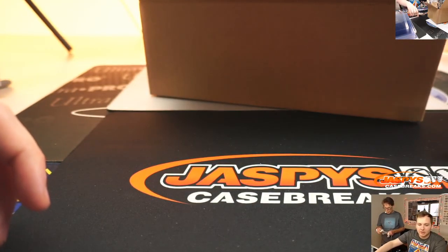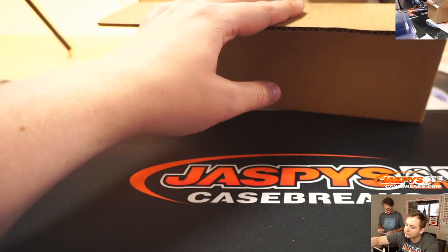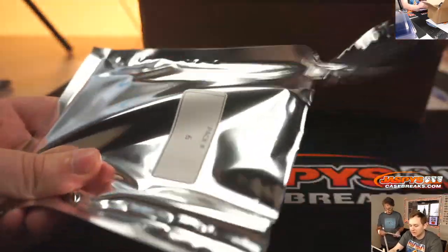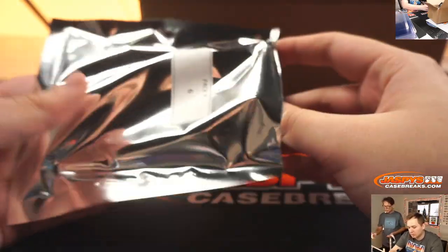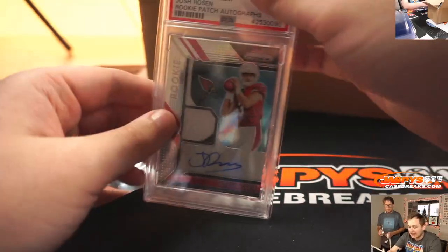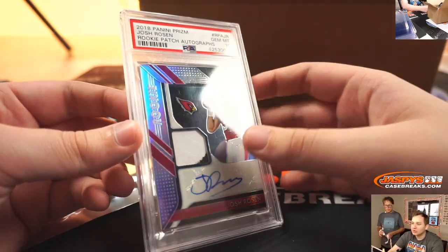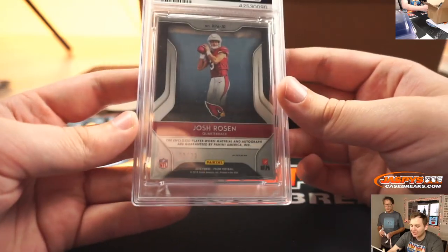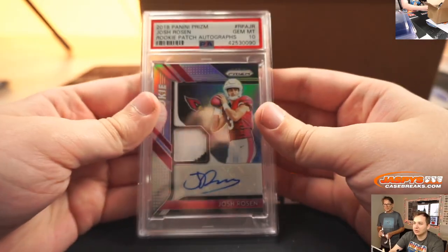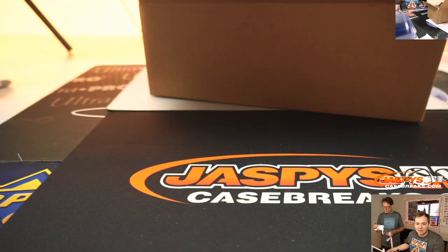Next up is Brian, pack 6. Definitely a graded card in here. Pack 6 is a PSA 10 2018 Prizm Football Josh Rosen, two-color patch auto, 73 of 99. And it's a fat case too. Josh Rosen. That was pack 6 for Brian S.